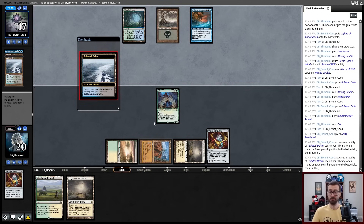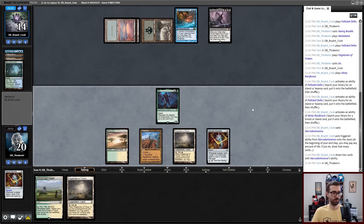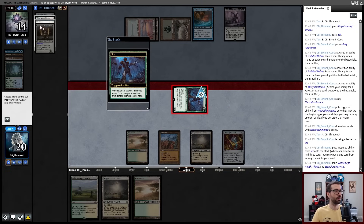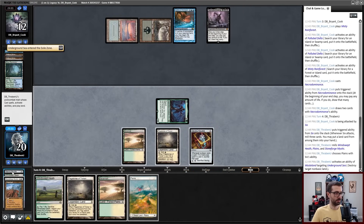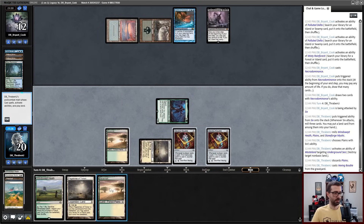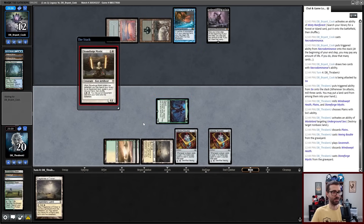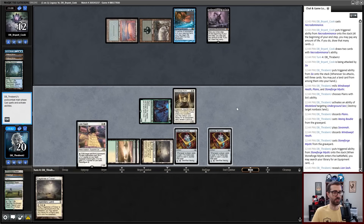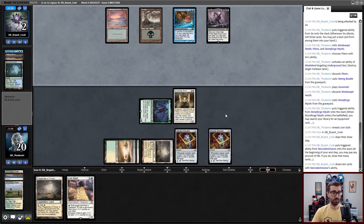There is a Necrodominance in play now for just two cards — this is straight up just a value Necrodominance. We'll go ahead and attack in with Six, mill three cards, and take a Basic Plains. Hit for 12. I'll Wasteland my opponent. I can play Stoneforge Mystic — I think I'm just going to put another Bobble into play just in case. We'll discard that Plains that we already showed Bryant. Oh, I can just do this multiple times! I can make my land drop then play Stoneforge Mystic from the graveyard by discarding a Fetchland. Holy shit — Six is better than I thought! I didn't really think about just playing multiple things. I'll pick up Lion's Sash to help cover the graveyard.